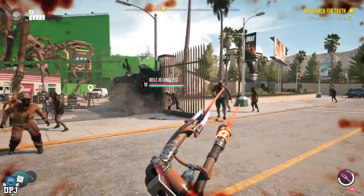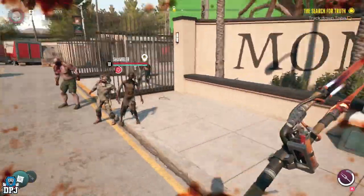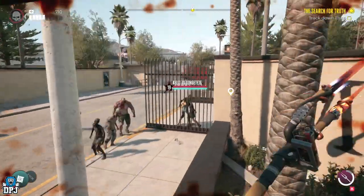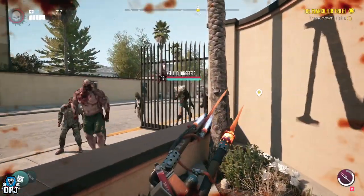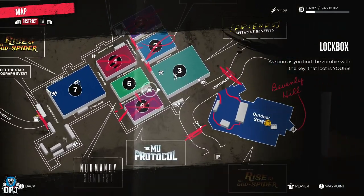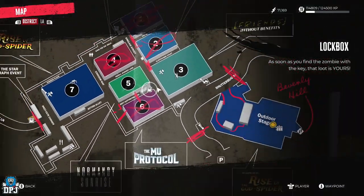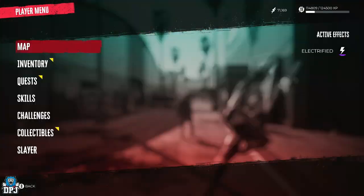Within this area a new enemy will have spawned in called Kelly Joe. Once you take this screamer out, she drops the keys to that suitcase. From here you just need to make your way back to that trailer, unlock the suitcase, and reap those rewards — it really is that simple.